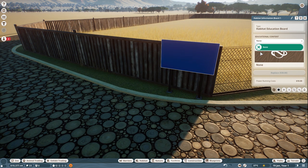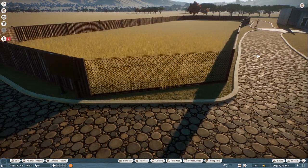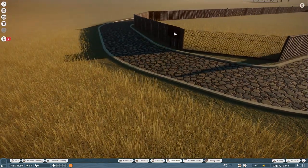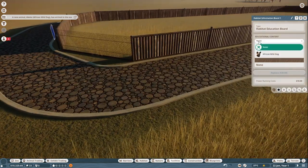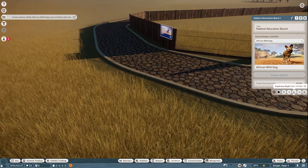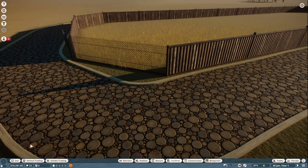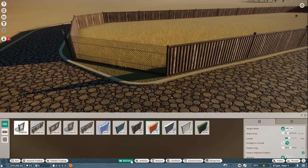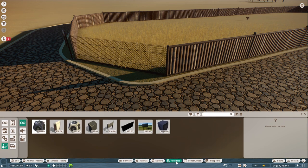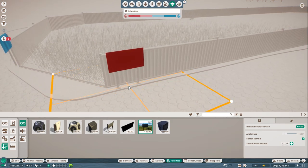Now you can pick the animals you want — but I've got to wait a second, they're delivering the animals right now. They're gonna drop off our first wild dog, look at them dropping it off way down in the distance. When we click on it you can choose African wild dog — bam. Whatever pin you have assigned, those will be the animals available, or just whatever animals you have in your park. Look at the wild dog running over there — I want to put it right here.